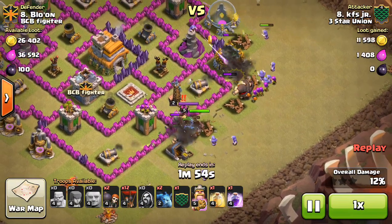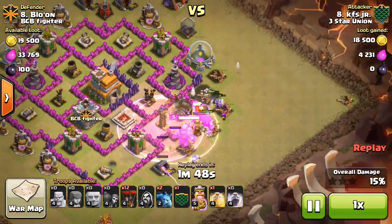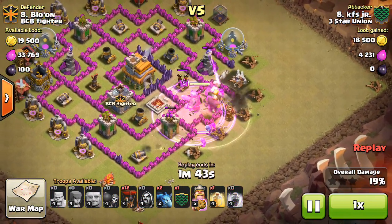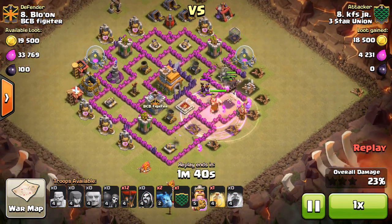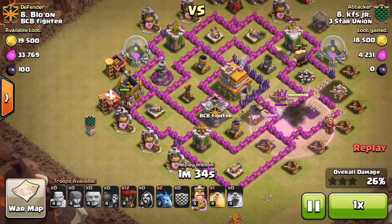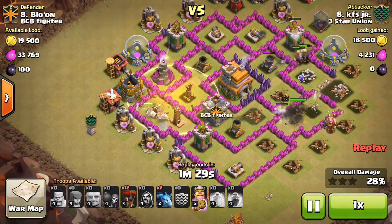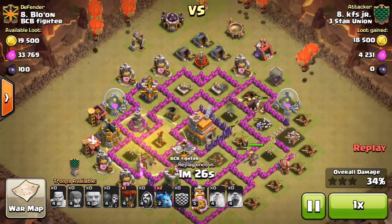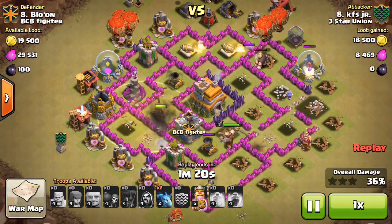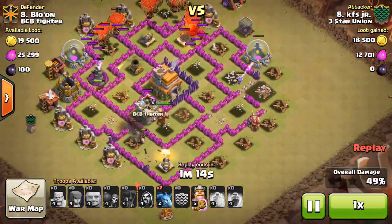KFS takes out the CC troops, drops Giants so he doesn't lose hardly any troops to the CC because the Giants tank. With some Wizards, he takes out the enemy King, drops a nice Rage and a Heal, and all his Giants and Wizards make their way into the base fast. They take out the first Air Defense — so that's halfway there. He drops a CC full of Hogs right there with a Heal on them, and they'll take out the second Air Defense.